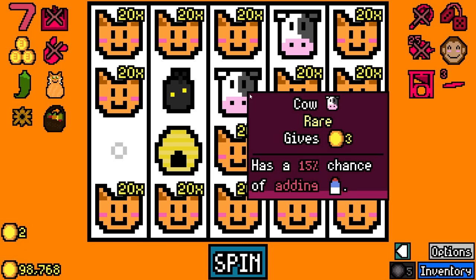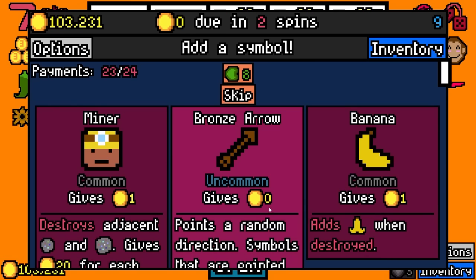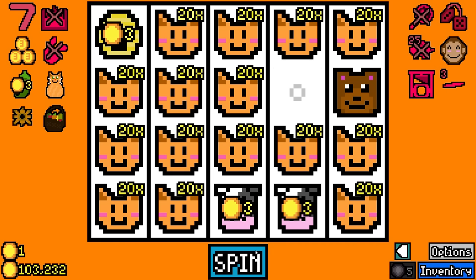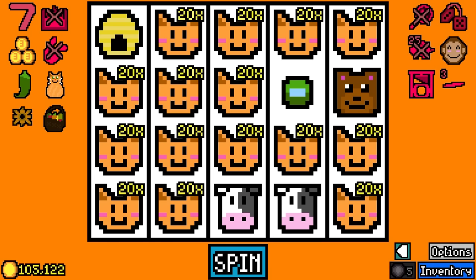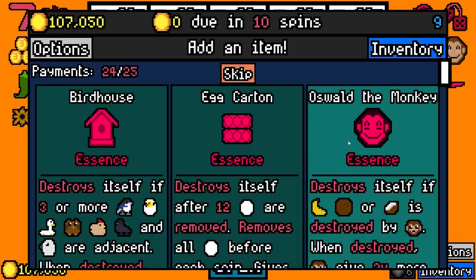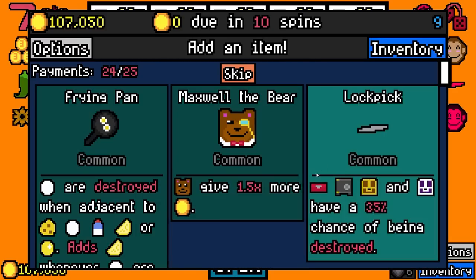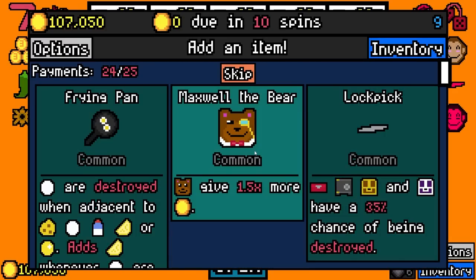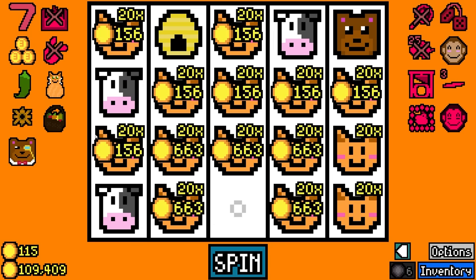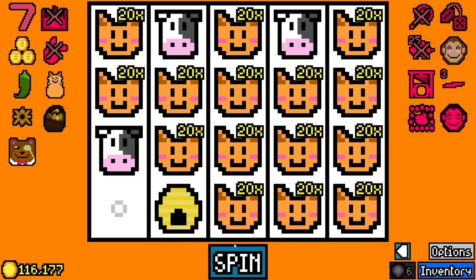There you go — wasn't even a tedium capsule, that's nice. We're down to 19 symbols now, 15 cats — that's not bad, only four symbols aren't cats. We'll take chicken coop essence and Oswald the monkey essence. I'm gonna add another cow and get Maxwell the bear — I wouldn't mind seeing the bear get multiplied. With that said, it's almost time to remove the bear from the build altogether.